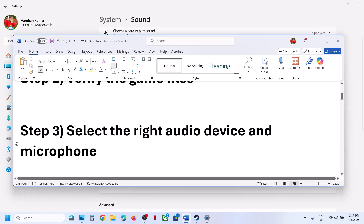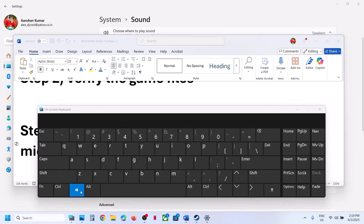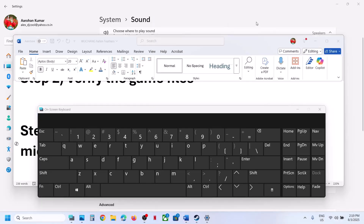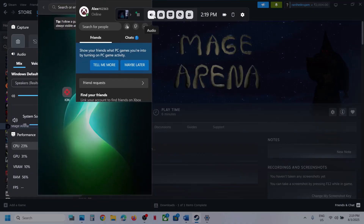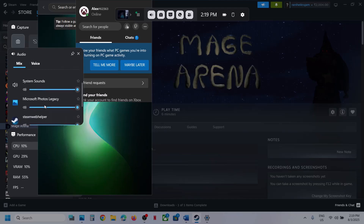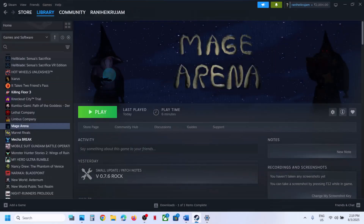You can also press Windows + G on the keyboard to open Game Bar. Once Game Bar is open, click on Audio. Make sure you select your audio device — if you're using headphones, select headphones; whichever speaker you want to use, select it. Scroll down and if the game is running, make sure the audio is set correctly.